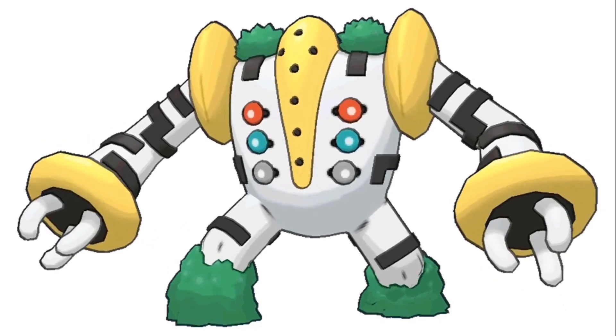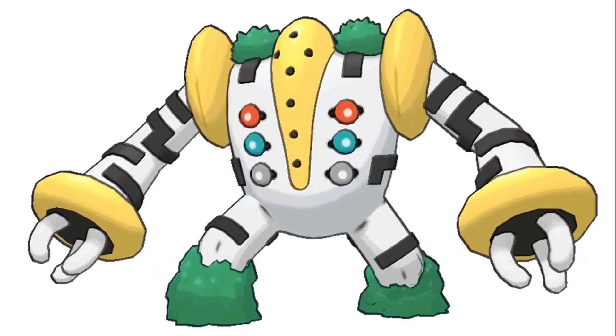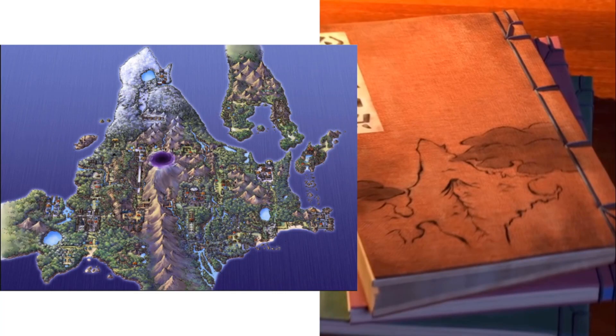My next thought was Regigigas. Obviously, in the Sinnoh myths, Regigigas is famous for moving continents with ropes — and that would obviously change the environments of the regions. If we refer back to that map, there is a bit of land missing, and that could be because Regigigas has moved the land. It might be that beyond that small stretch of land in the top right extends an entire landmass, and that maybe these continents have been pulled together. Because the thing that always got me about Regigigas' mythology is that for people to know he pulled landmasses with ropes, they would have had to see that — and maybe they did. Maybe at some point the people of Sinnoh witnessed him doing this and then locked him up as a result because they feared his power.